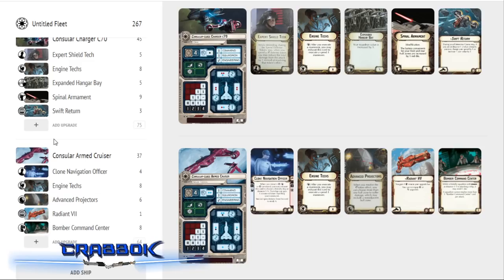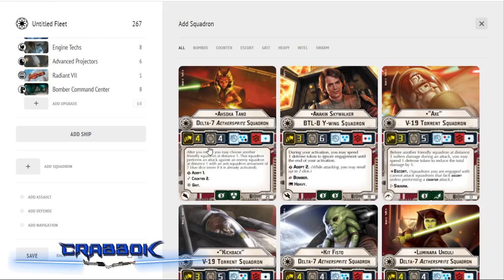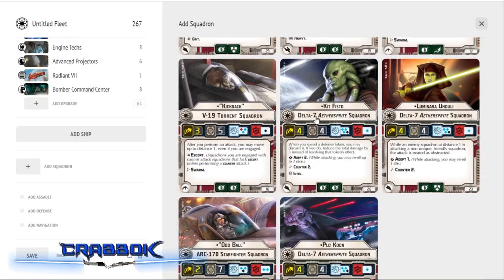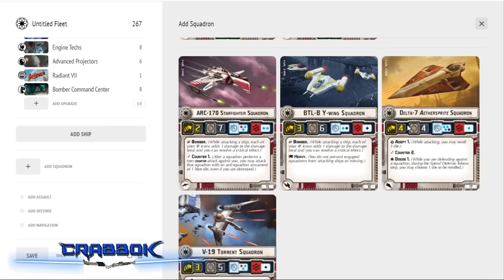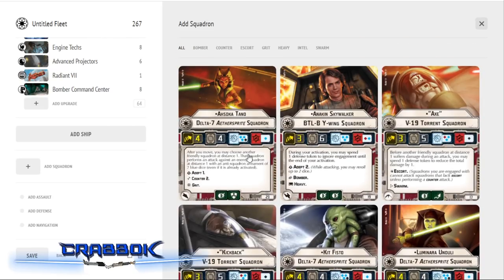I don't really recommend filling every upgrade slot, but this gets us up to 267 points, which leaves a little bit of room to max out on our squadrons. If you've got one squadron pack you can only run two of your Delta-7 Aethersprite Jedi — you've got four of them, so you can't run everything. That's actually one reason I think a lot of the Republic squadron packs are selling out.